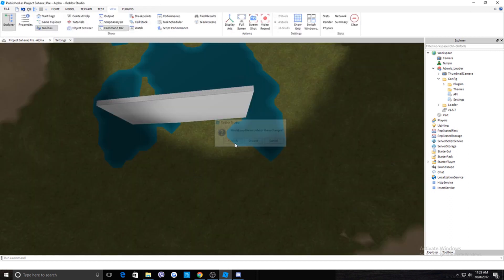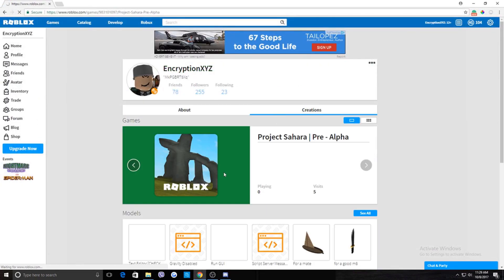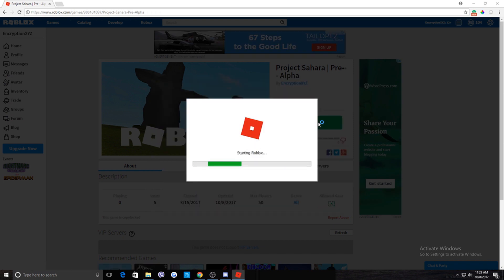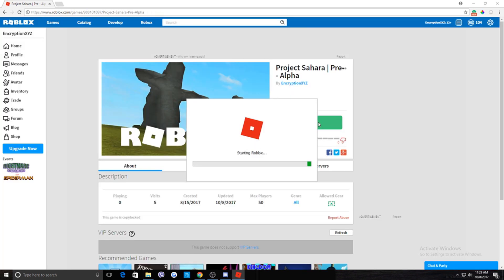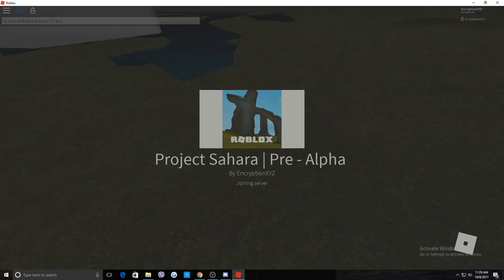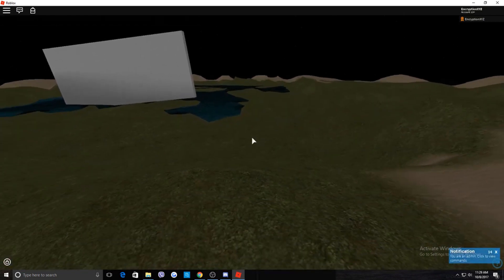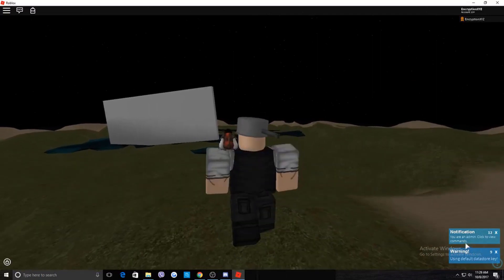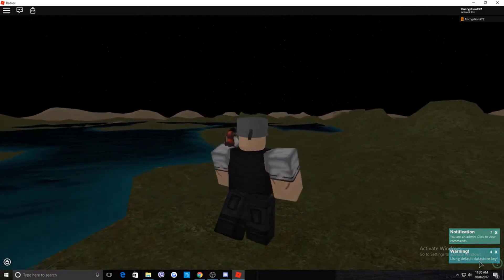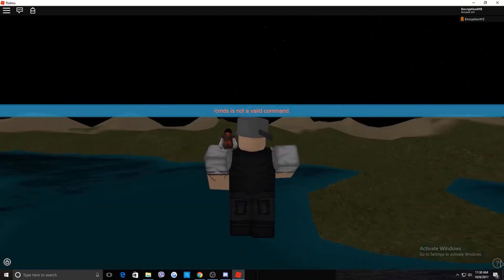Now save and publish the game, go back to your creations, open the game, click Play, and it should work. Once loaded, you'll see the admin notification I mentioned — it says 'You are an admin' at the top of the screen.